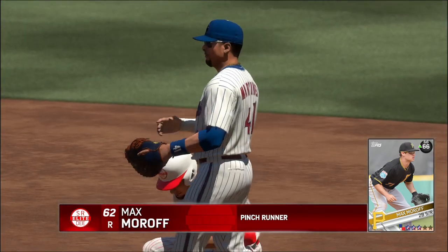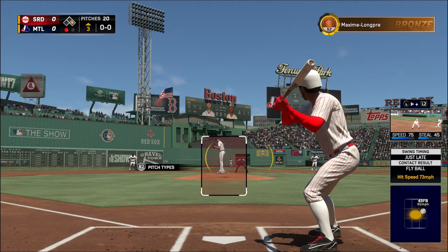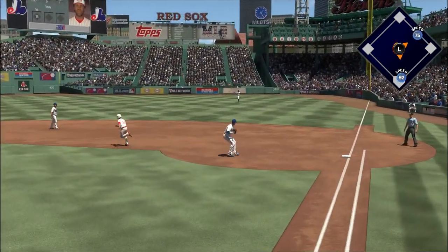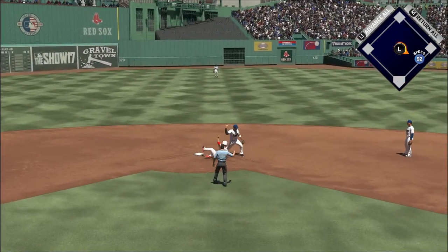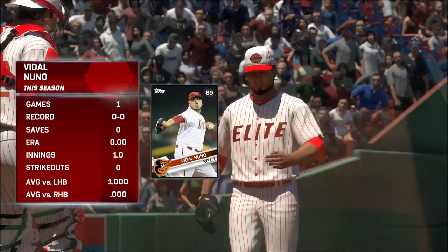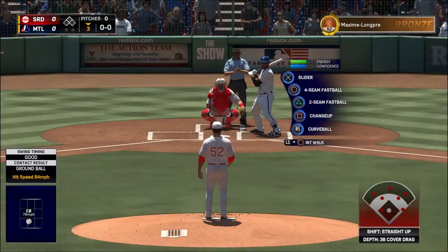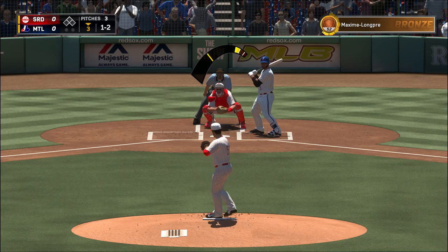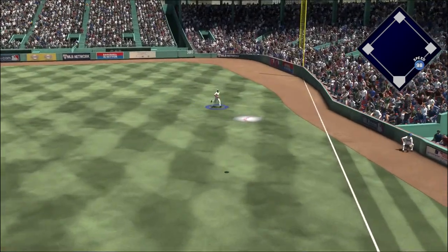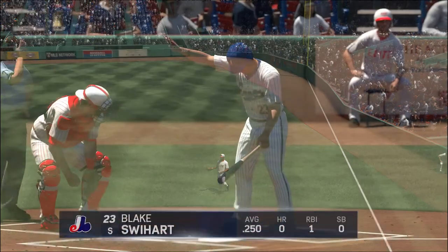Max Moran comes in to pinch run. There's some action out in the bullpen as a lefty and a right-hander begin throwing. Ready to deliver — here's the first pitch. He gets the ground ball to first, and he is out on the tag. Nuno, five-foot-eleven-inch left-handed reliever, enters to take over on the mound. Now it's one and two — a ball and two strikes. Here's the pitch — swing and a flare hit toward right. Coming in is Griffey, he makes the catch, a great effort to record the first out of the inning.